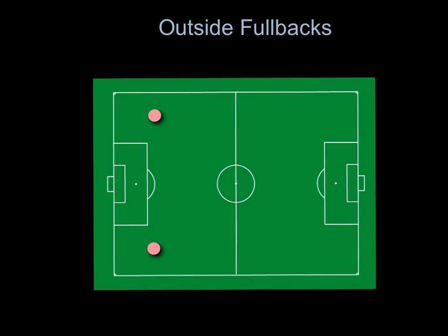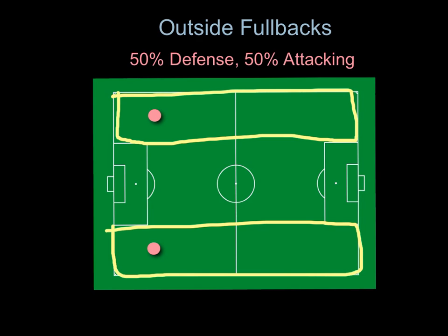Next are the outside fullbacks. Your mentality should be 50% defense and 50% attacking. Your positioning is simple, not easy. It's outside the 18s, all the way up and down the field. A lot of running — that's why it's not easy, but it's simple to understand.